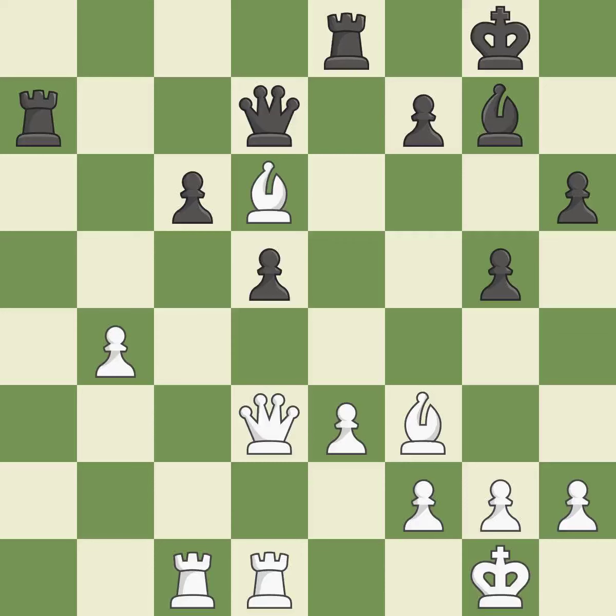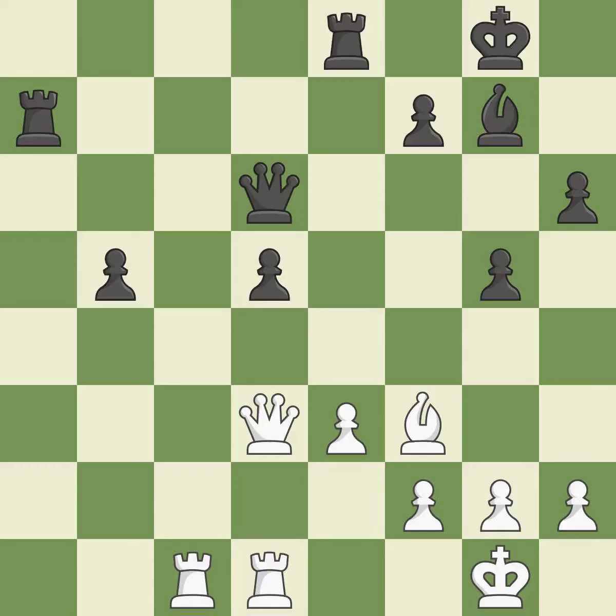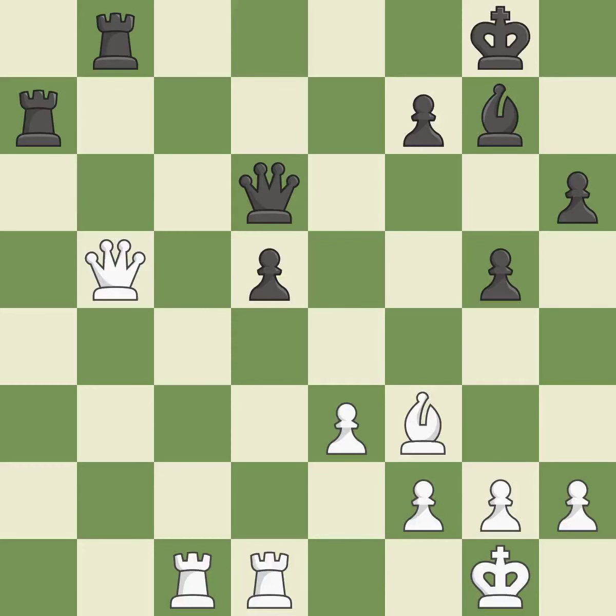The piece backs off — ideal. The pawn is now in a safe position — ideal. This exchange is fair — ideal. Although White lost their edge, the game is still almost evenly matched — incorrect. The rook is now in a safe position — ideal. That pawn's capture grants you material — ideal.